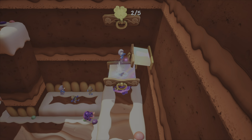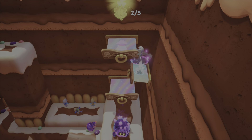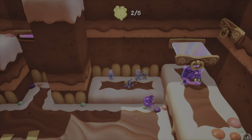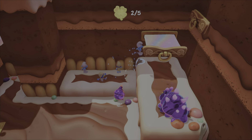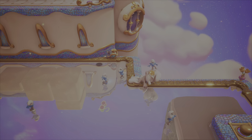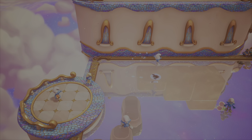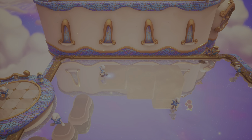There's a mechanic where you hold L1 and these things pull out, but if you hold L1 for longer they pull out further — I didn't realize that at the time. Pulling them out further helps you get up higher, and then they retract themselves after a while.